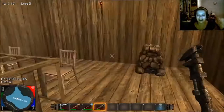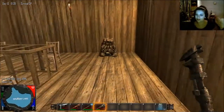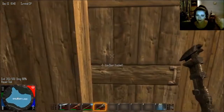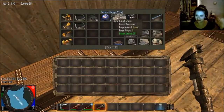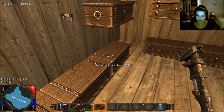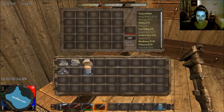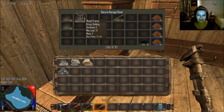Welcome back to 7 Days to Die. We are here with our forge, standing in the middle of this room with nothing else. I'm thinking today we should try and make some kitchen counters. For that we're going to need rocks which we collected for cement, and we're going to need wood as well. We'll just convert it all and use wood planks or frames as a fuel source - we'll just burn whatever we can.